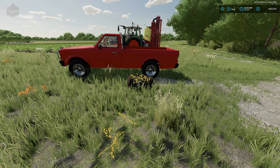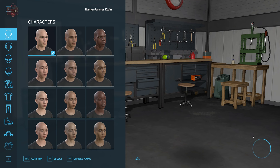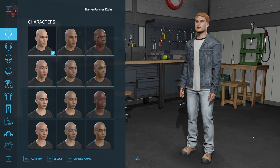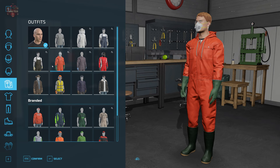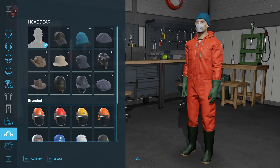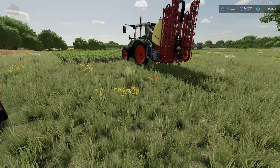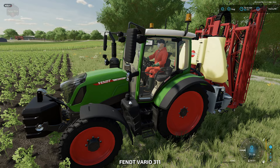I want to put on some protective clothing. So I can come up here to my duffel bag — you see the zippers? We're going to walk up to the side with the zippers and hit R to go into our wardrobe function. And I want to put on some protective gear. So I'm going to put on this outfit, and that's what I'm going to use in order to protect myself while I am spraying my crops. If I get into my tractor, you'll see that I'm now wearing my protective spraying gear.